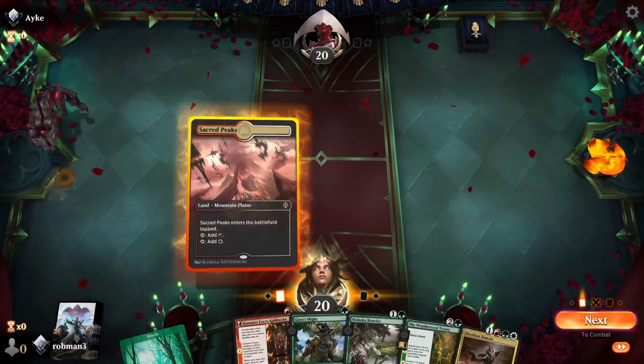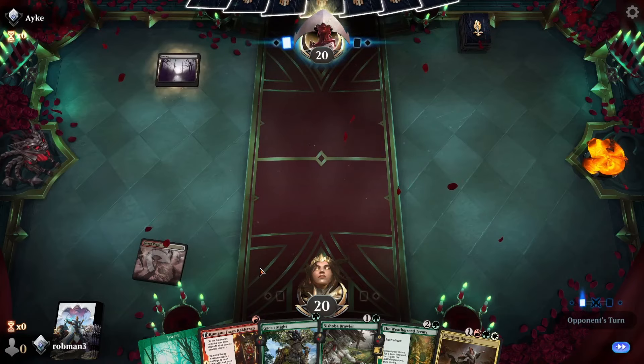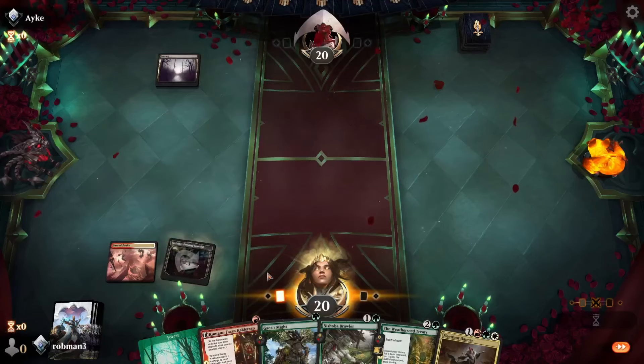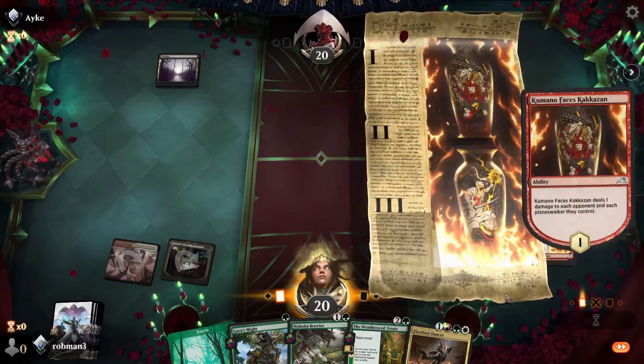Looks good enough to keep. We've got our colors — red, white, and green — so we'll start on our tap land. Swamp from our opponent. Let's go with Zeatora's Proving Ground, enters tapped, and we'll play Kumano Faces Kakazon. Stage one will trigger, dealing one damage to our opponent.